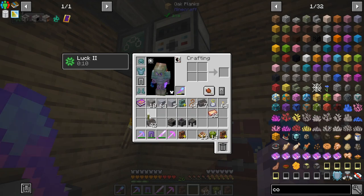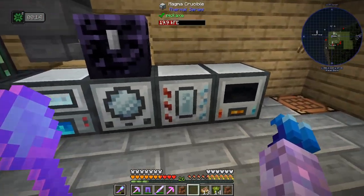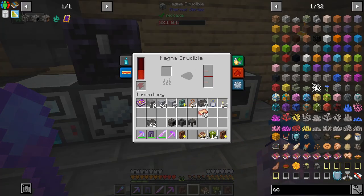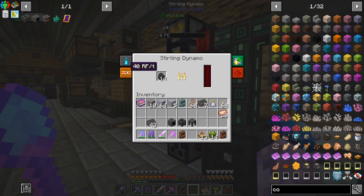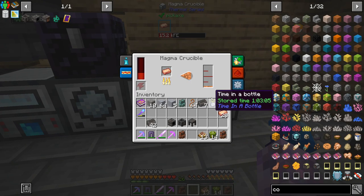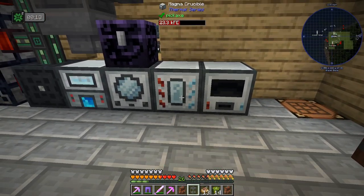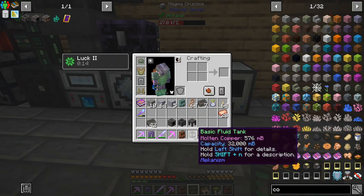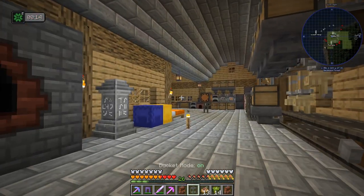We can go up here and smelt some stuff - keeping this sea pickle though. So, magma crucible with four of these. Actually, I think we are running low on power. I think I just need to grind some wither skeletons and that would get us enough coal to keep things ticking away. So there's four of them - can we bucket this out? Yes, we've got that.